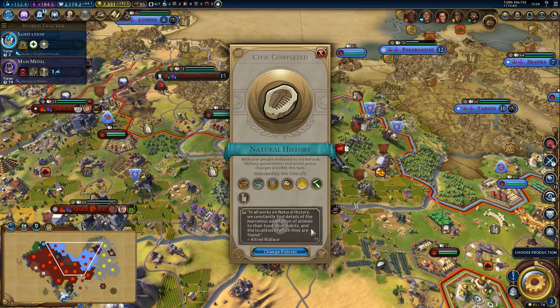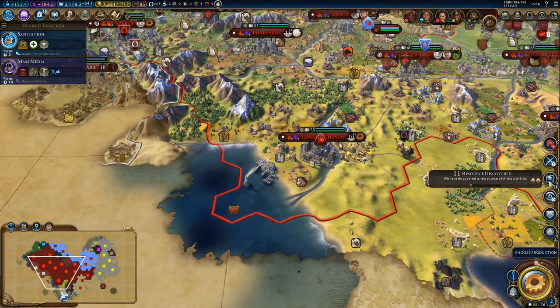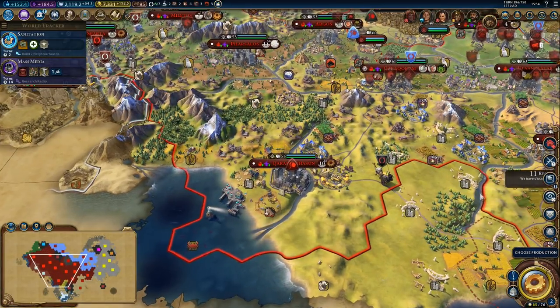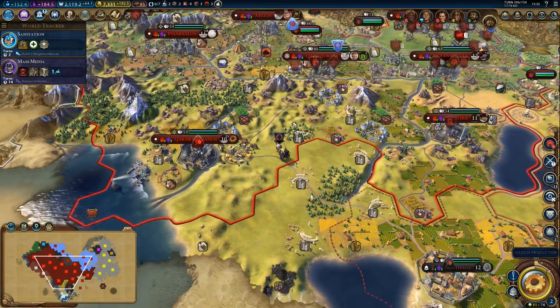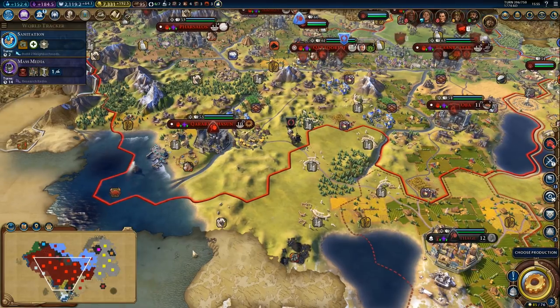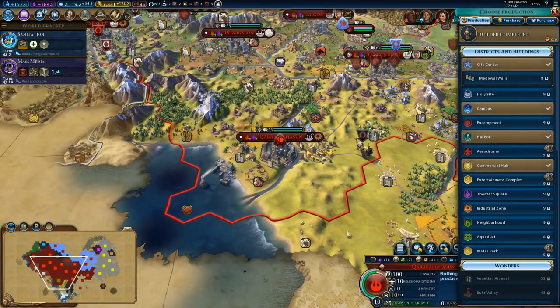We got natural history, so this will reveal antiquity sites. How many do we have? We got quite a few around here — it just doesn't jump to other sites when I click the notification. We got five just in this area and a sixth one in range of our capital. We will take care of that, but first let's have a look.